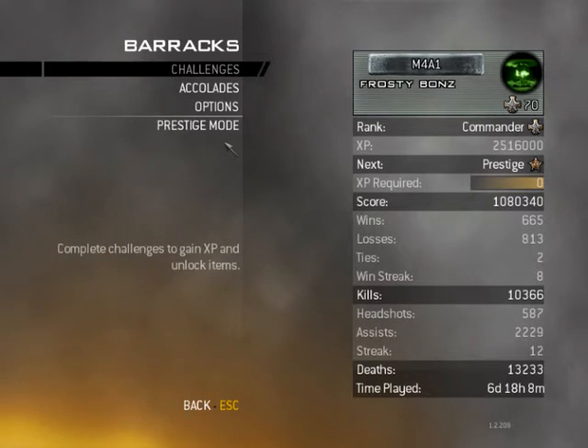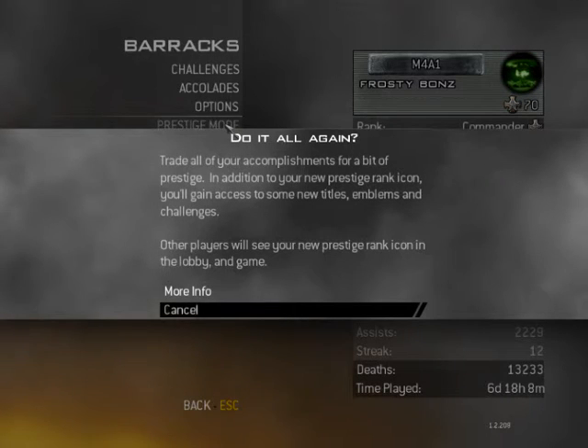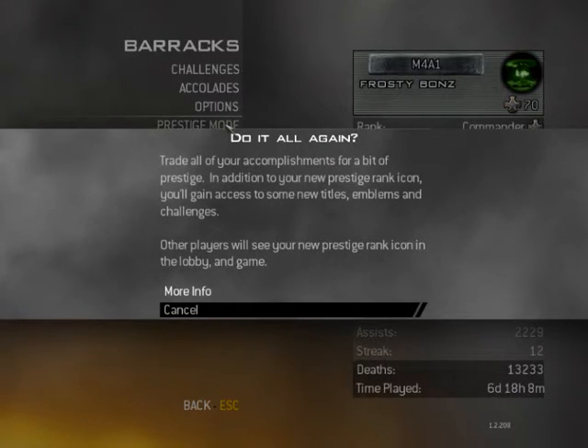Just go to barracks, prestige mode. Trade all your accomplishments for a bit of prestige — other players will see your prestige rank icon in the lobby and game.